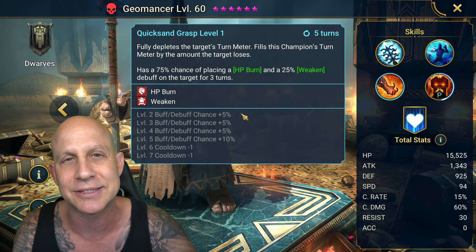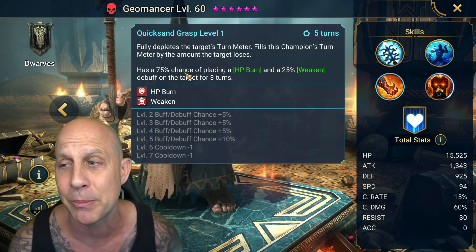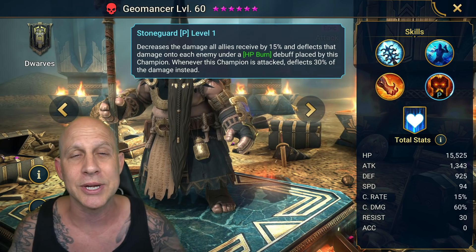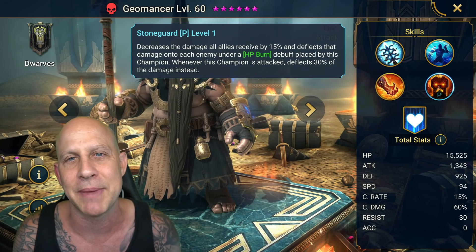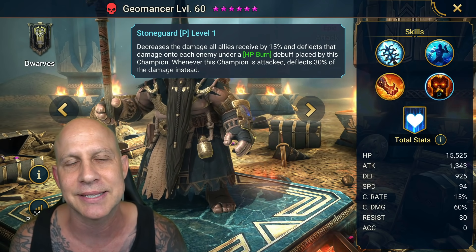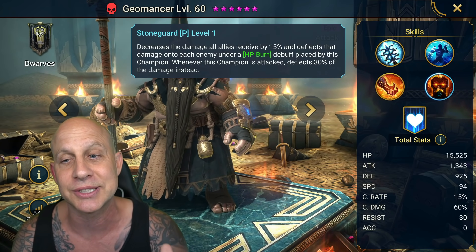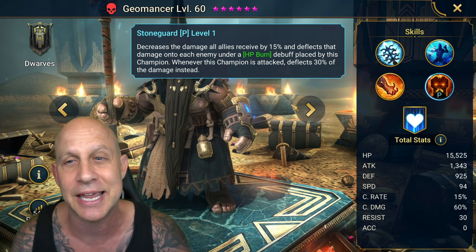It will go off of the last Geomancer to place a burn, so don't worry about two Geomancers. Vizier can extend this and keep it up — even after Geomancer is dead, you can have the burn up and reflect damage. Right here we're negating 15% damage to our whole entire team. That alone is amazing, but then we get the reflect. If the burn is up, that reflect damage can proc a Giant Slayer and War Master proc, which is huge for Lifesteal to get all our life back and to do amazing damage on these bosses.